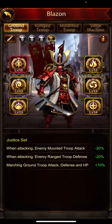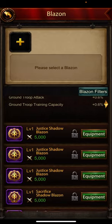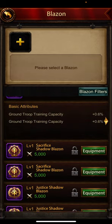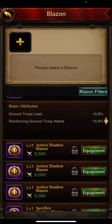Let's start with this one. The first thing I want to do is get the right blazon. What I'm looking for is two ground troop attacks — marching or mostly marching ground troop attack, or in rally maybe. This one is pretty good: in rally ground troop attack and marching ground troop attack. I would prefer marching, or just one marching and one ground troop attack.